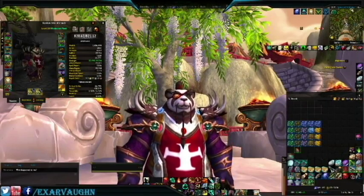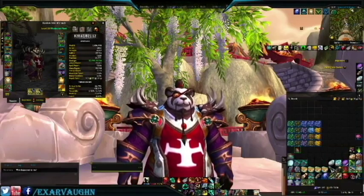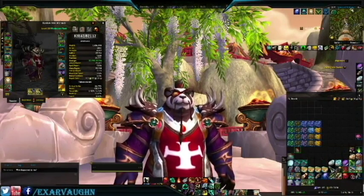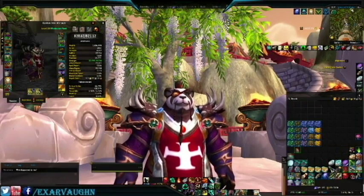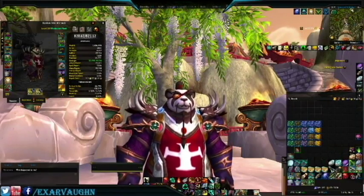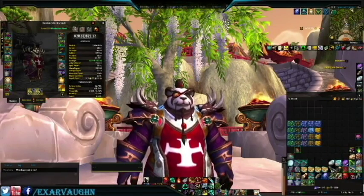As this character is item level 820, and the gear provided from emissary chests is usually around 840 item level, there will definitely be upgrades to my stats. If you have a character with enchanting, you can disenchant the extra drops for enchanter materials and make some extra gold that way, or like this guy, you can vendor everything for a smaller gold gain.